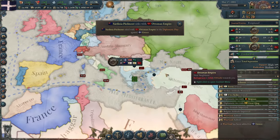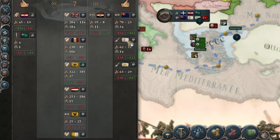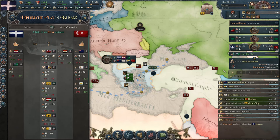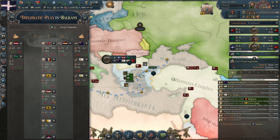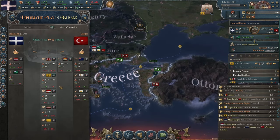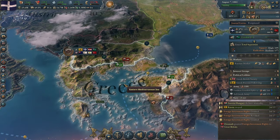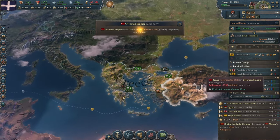I just declared war on the Ottoman Empire, and it's possible that this time I'll be fighting them mostly solo — though Egypt, Sardinia-Piedmont, the Two Sicilies and Persia will side against me. We'll see if these countries withdraw their support. Over time, fewer and fewer countries have supported the Ottoman Empire. Austria has backed out. I'll approach the war strategically by defending first. If I gain an advantage on the front or exhaust the Ottoman Empire's allies, then I'll go on the offensive.